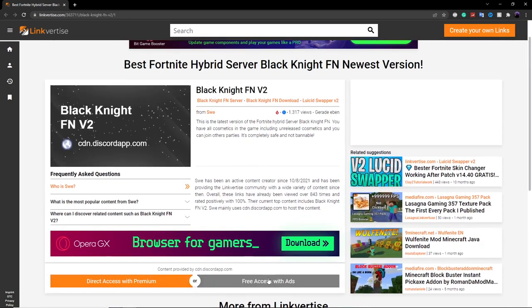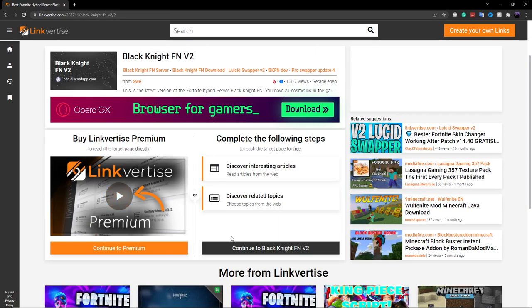Once you get on this page, you're going to click on 'free access with ads.' If you've never done a LinkVertise before, you can watch a video on how to do it, but I'll just be skipping over and showing you guys the download.